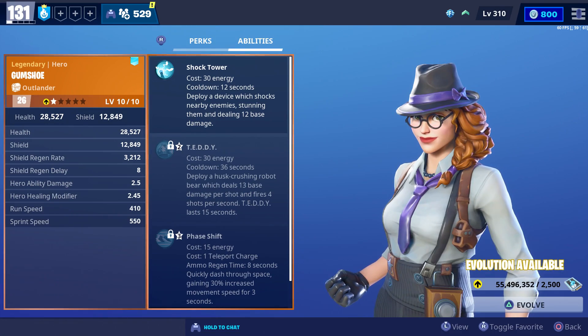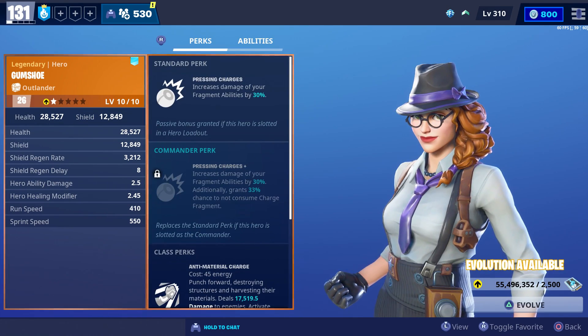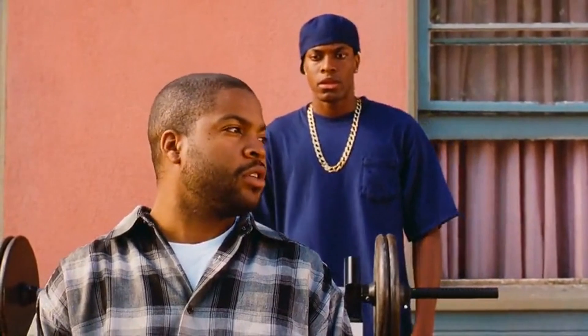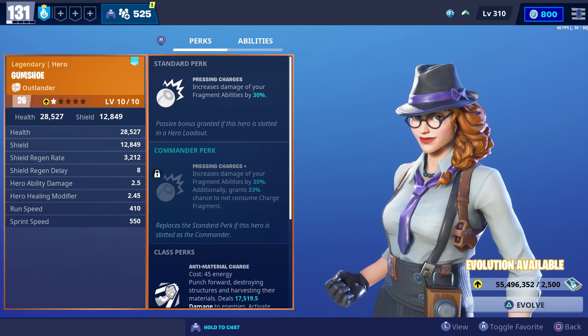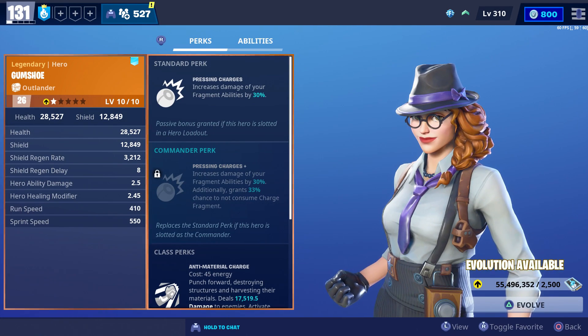When it comes to her abilities she has Shock Tower, Teddy, and Phase Shift. For her standard perk she has Pressing Charges which increases the damage of your fragment abilities by 30%, and her commander perk increases your fragment abilities by 30% and also gives you a 33% chance not to consume a charged fragment.